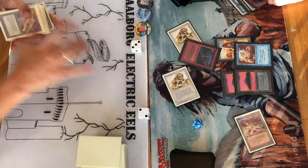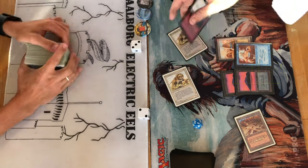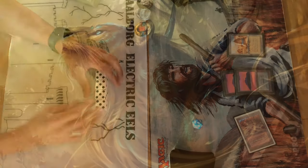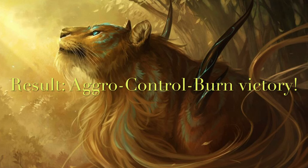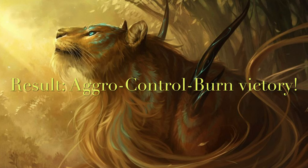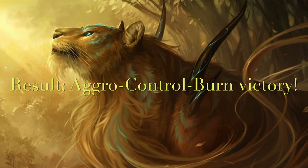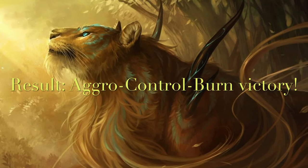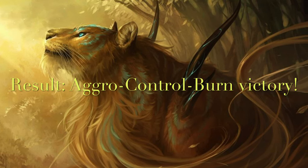Agro Control Burn took the final match, clawing back into the game and winning this best of five with a 3-2 score. That was the end of the first training match. We'll have a few more — the next one will follow Agro Control Burn against another player in the playgroup using a classical version of The Deck, and then I'll try my luck with Skynet against this one after that.